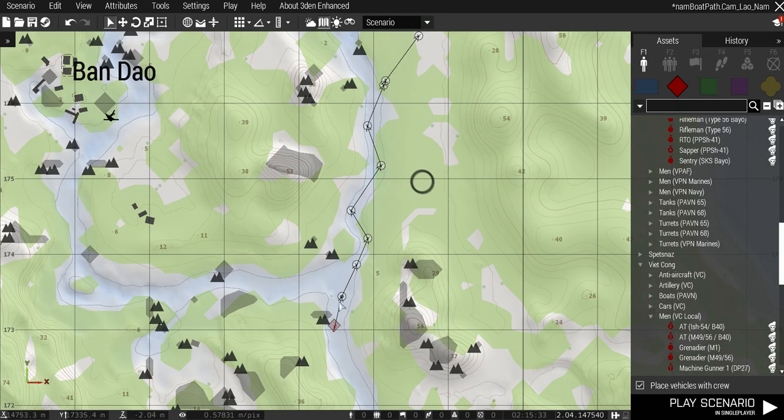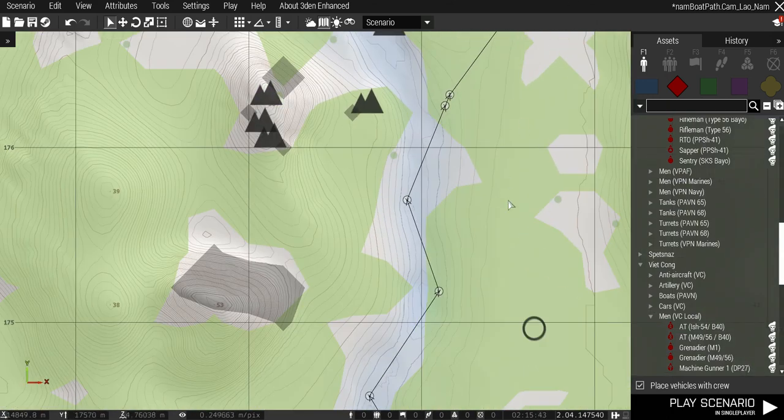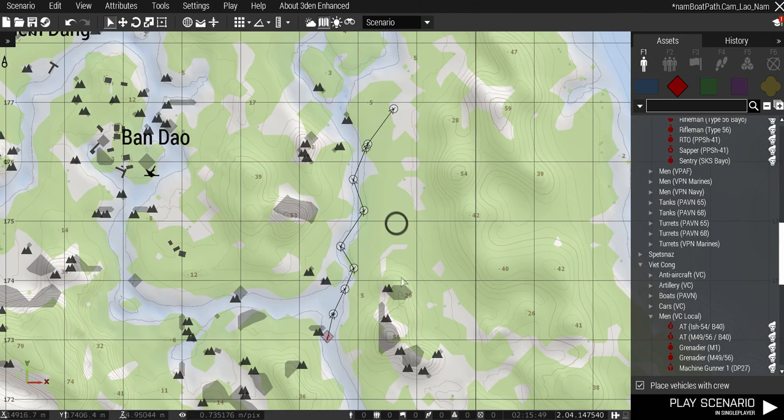We're all familiar with waypoints. He's going to move upriver, make these turns, move to the beach right here, and then do a get out and run. That's a pretty normal set of waypoints. I guarantee you that vanilla AI would have difficulty doing that, but we'll show you that it can work.